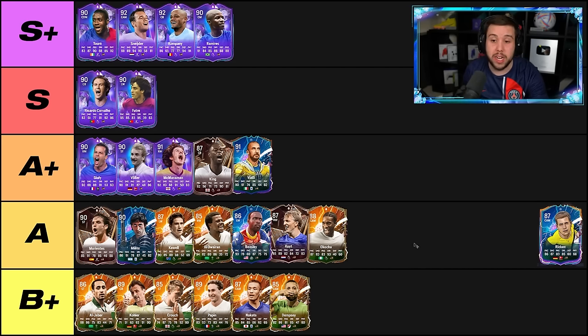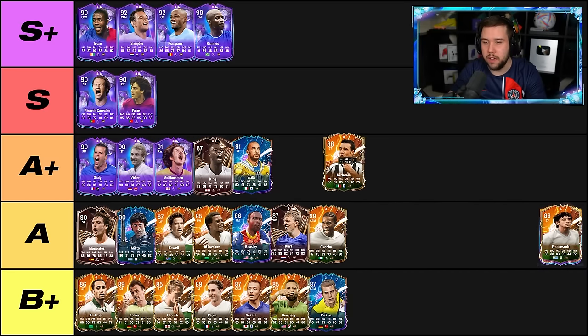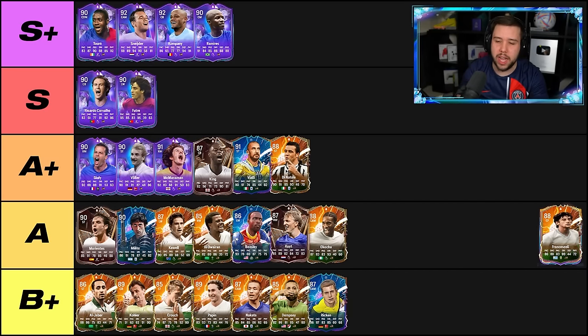Rickon — honestly one of the worst Champions League cards you can get in this game. Really bad. I'm going to put Rickon in the B plus. Dinatale — solid card still. Finesse Shot plus, great on the ball, not a slow player. We're definitely looking at the S tier or A plus tier here. I'm leaning more towards the A plus tier though — very good card, but I don't think he's on that S tier level.